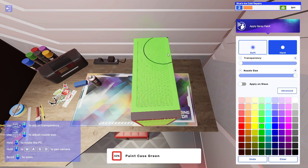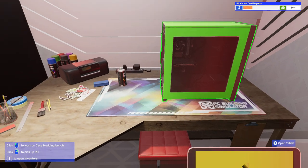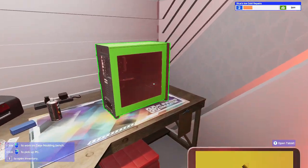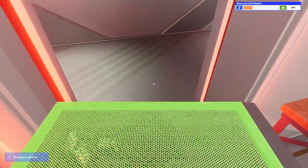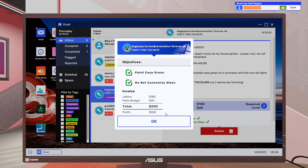This game is really just an amazing game. They're getting updated so frequently right now and it really makes it a ton of fun to play. Just paint the case green — that's all done. Bring it over, drop it off, and collect money. That there is $200.